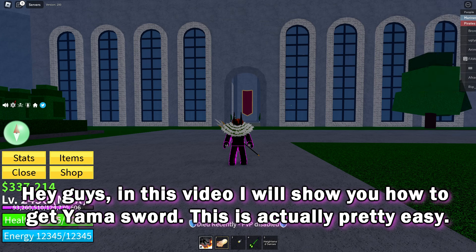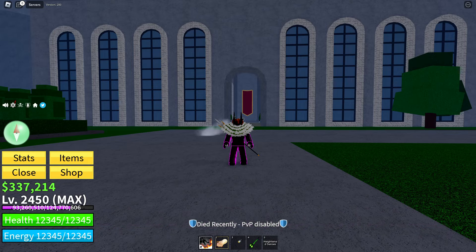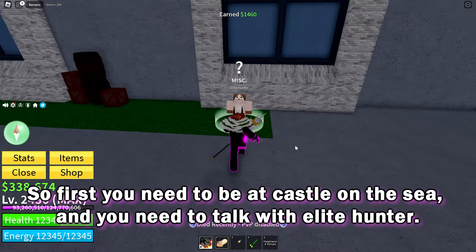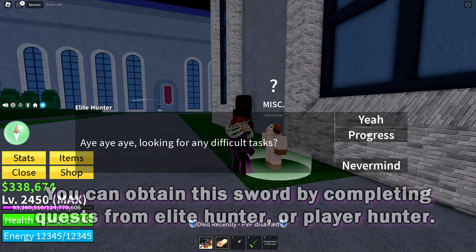In this video I will show you how to get the Yama sword. This is actually pretty easy. First, you need to be at Castle on the Sea and talk with the Elite Hunter. You can obtain this sword by completing quests from Elite Hunter or Player Hunter.